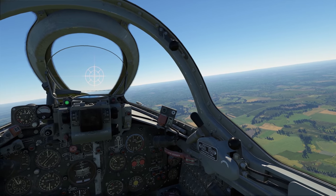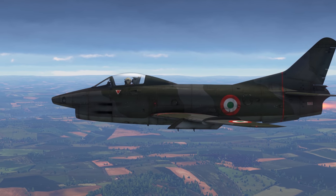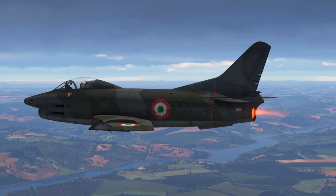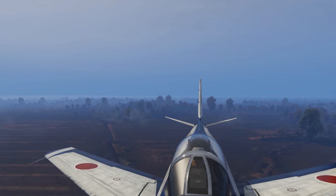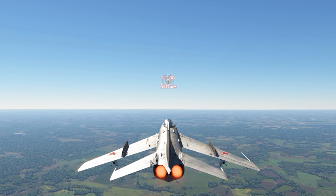Always mind the distance. In a perfect scenario, the lock-on distance of an early missile is roughly 4000 meters, provided that your target is a jet with afterburners engaged, which flies in a straight line — and you can calmly lock onto it from the rear hemisphere. In less ideal situations, the lock-on distance is somewhere around 2500 meters.